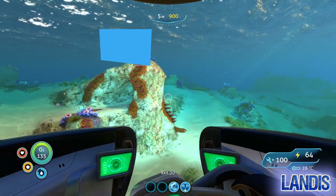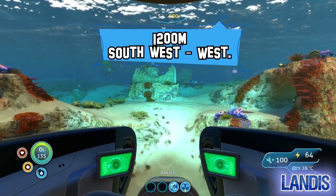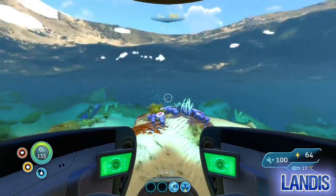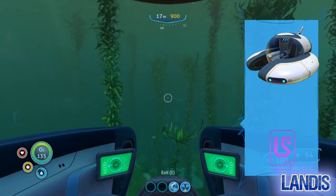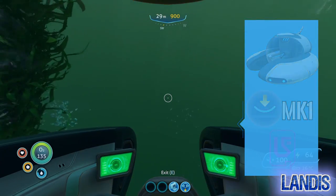Now we're going to be heading about 1200 meters southwest by west, so we will not encounter any real hostiles. You will need a Seamoth and one purple tablet, although I would suggest bringing a depth module mark one for your Seamoth as we will be diving below 300 meters.